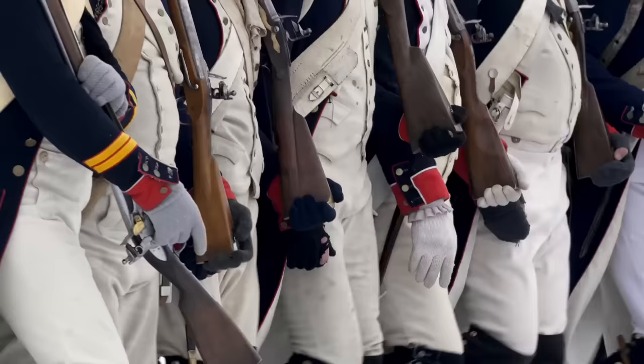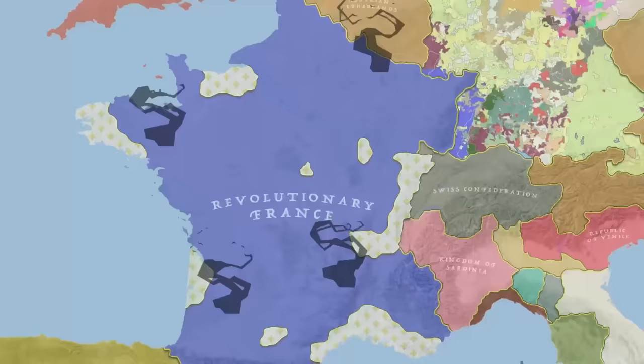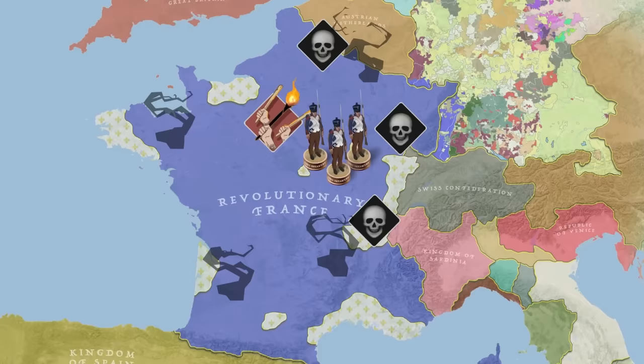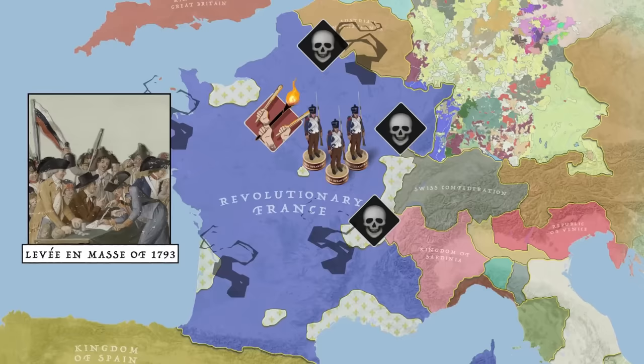We will now discuss the process by which soldiers were recruited. Since the storming of the Bastille, the various revolutionary governments had relied largely on volunteers to fill their ranks. However, following a string of defeats, the French moved to institute a series of emergency mass conscriptions, culminating in the levée en masse of 1793.